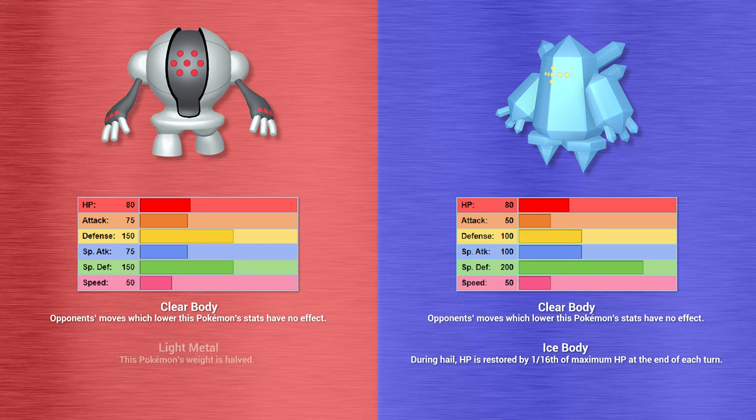Regigigas goes for Wonder Room, which switches defense and special defense stats — so Regirock now effectively has Regice's defensive stats and vice versa. Regice fires Iron Head onto Regigigas for barely any damage. Registeel goes for Spatial Rend, landing on Regice for a decent chunk of damage, bringing it below half HP. Regirock uses Disable, crippling Regigigas so it can't use Metronome at all and must Struggle. Struggle does a decent chunk to Regice but also deals 25% recoil to Regigigas.